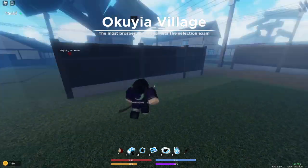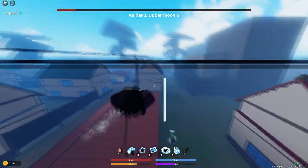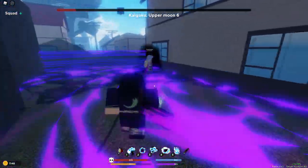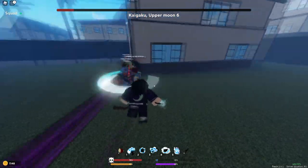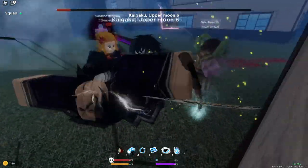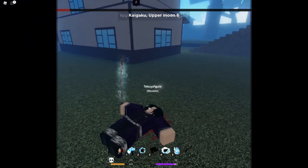As you can see when we loaded in, it said right there on the top of my screen 'Kaigaku is attacking blank village' — it'll either be Okia or it'll be the Hayakawa village. We got kind of lucky here because if we got here maybe two minutes later he probably would have been dead. I'm not 100% sure if you need to damage him or not, but just to be safe, get a little bit of damage in.